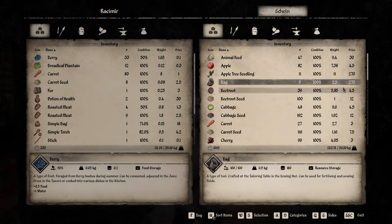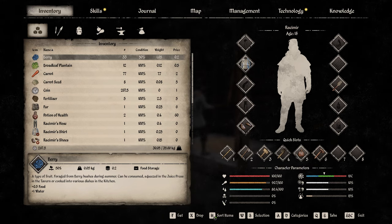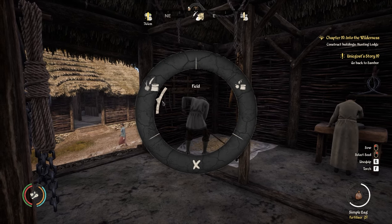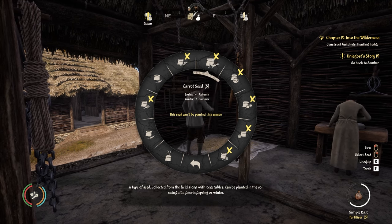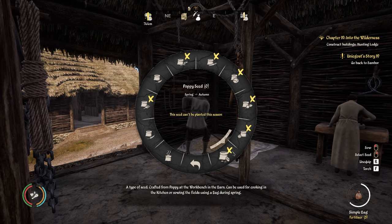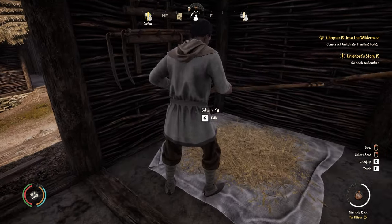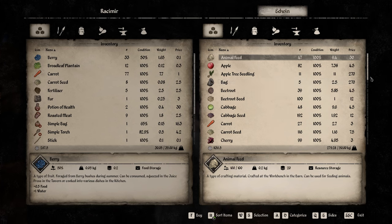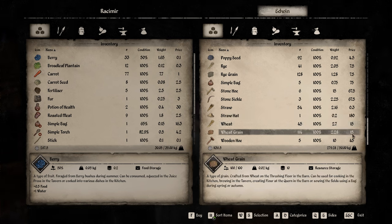You can actually buy a bag here for 270 coins, but most of us will be making the bag this early in the game as money is hard to come by. Before buying any seeds, make sure you have your bag equipped. Then right-click, go to field, and look at what seeds are actually available. Carrot seeds say they can't be planted this season, and a lot are crossed out, so at the moment we only have wheat and rye available. I'm going to grow wheat — it's about double the price of rye, so it may depend on how much money you have.